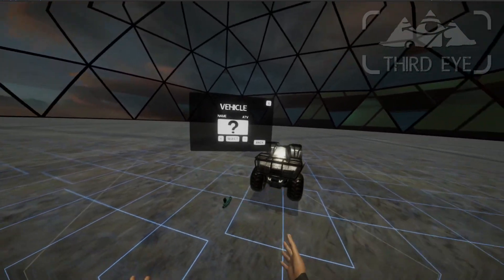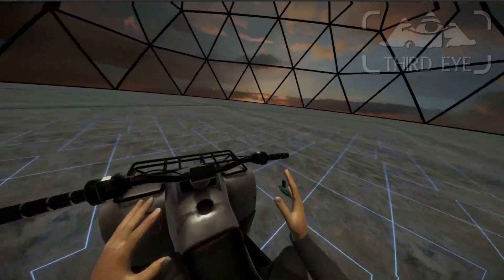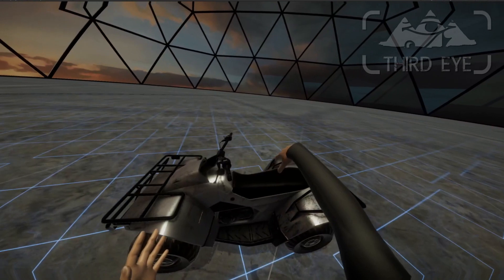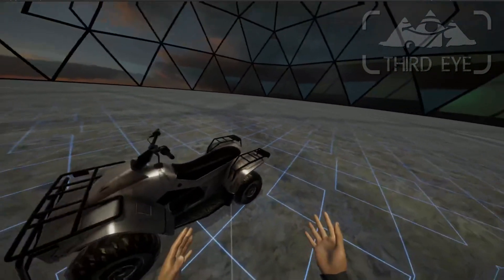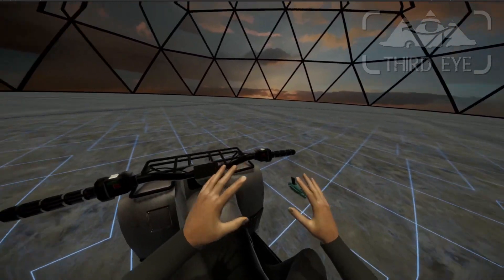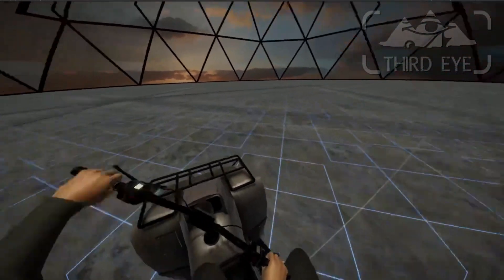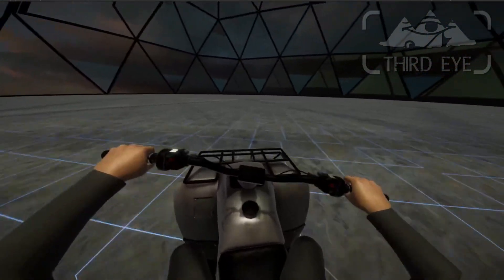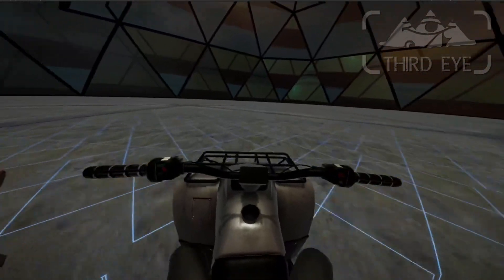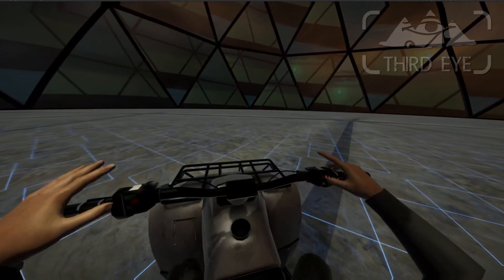Now we have another tab in the menu called vehicles. We can spawn the ATV, for example, and I changed the ATV entry a little bit. Now the camera position gets directly transferred onto the ATV, so it's no longer offset. I've also deleted the rotation offset, so whatever rotation you have will be applied to the vehicle. I've changed the controls on this ATV — now it's on the joystick, so back and forth. And there's a little damper on the handle.